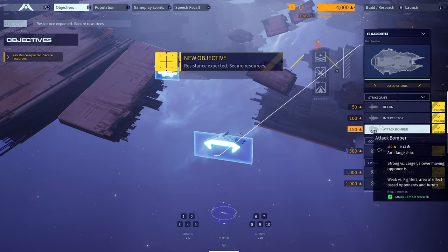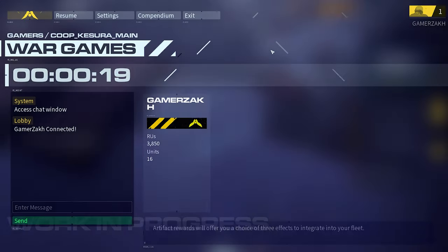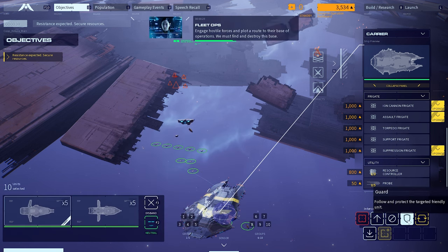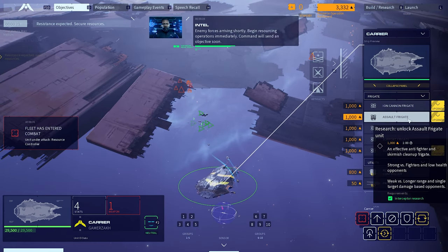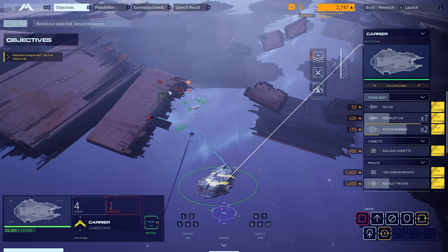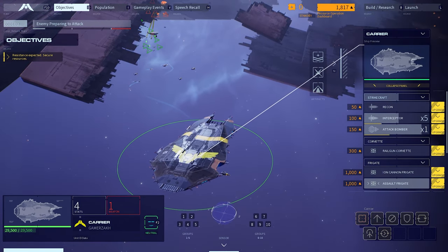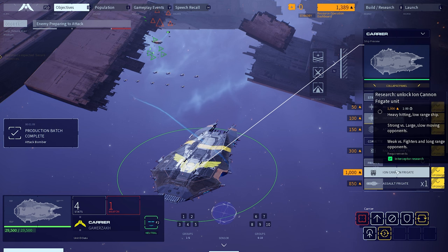Let's ready up and go back into the game to see if we can do a little bit better this time. Let's build immediately — get a bunch of stuff. Let's select our resource controller and go harvest resources. I should set some units to guard my resource collector. There are enemies attacking immediately, so that's why we need to defend the resource collector. Things are going to get dicey; we're spending all our resources. There are some pop limits: we can have eight assault frigates, eight ion cannon frigates — generally you won't have money to max everything out anyway.